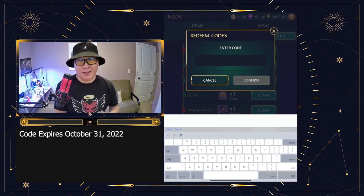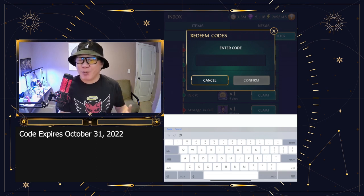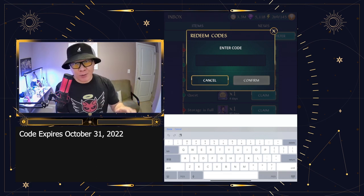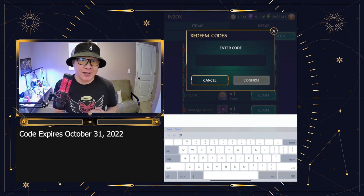I do have three codes to give away this time because Halloween is coming. The codes I have for Halloween expire on October 31st. All the codes I'm going to be giving will expire on the 31st, so I'm going to give them early so you can have a chance to redeem them now.